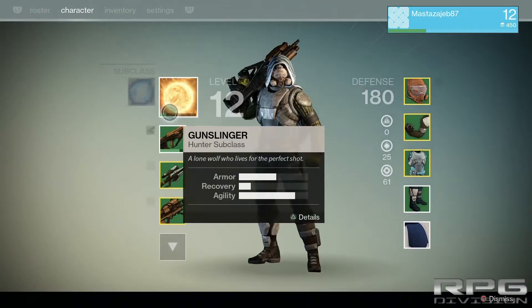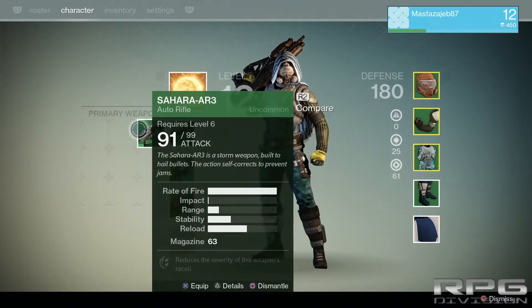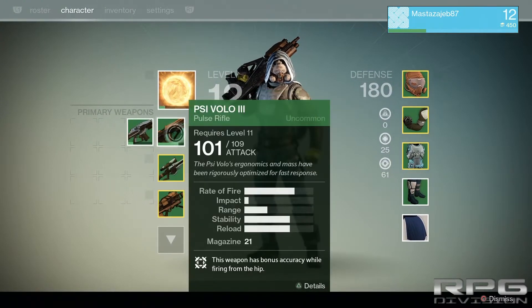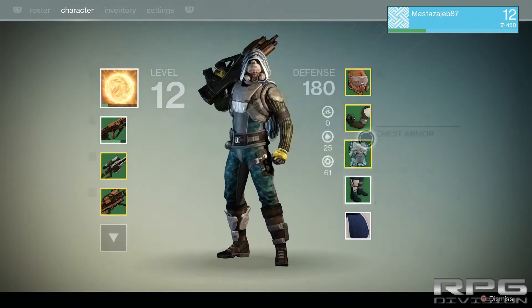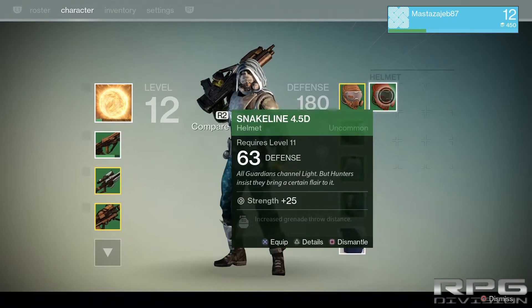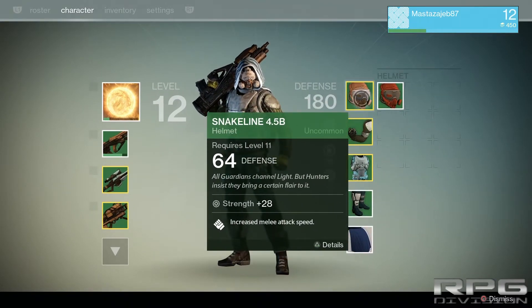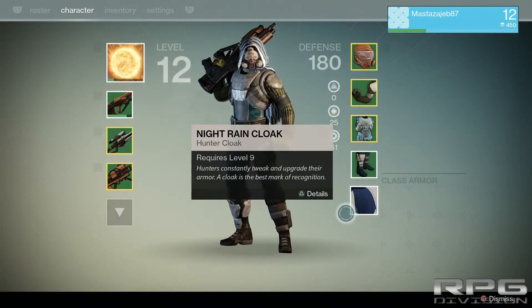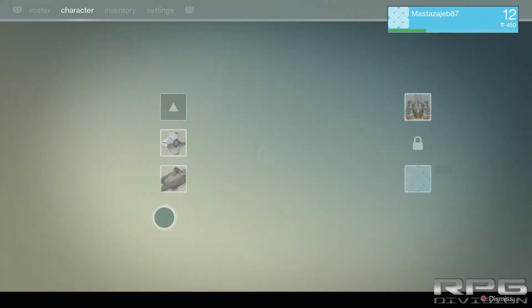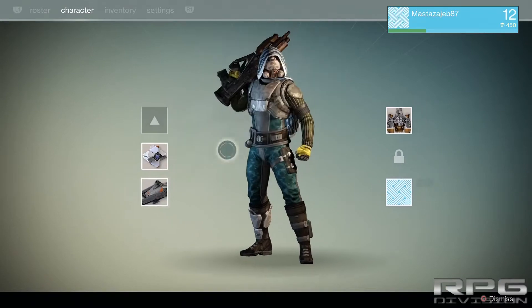Here on your screen you choose your things, you can equip and stuff. Some of these items, as you can see, have some kind of bonus things that upgrade your guardian — for example, increase melee attack speed. This is your inventory screen. The game is very simple, there's not much to it.